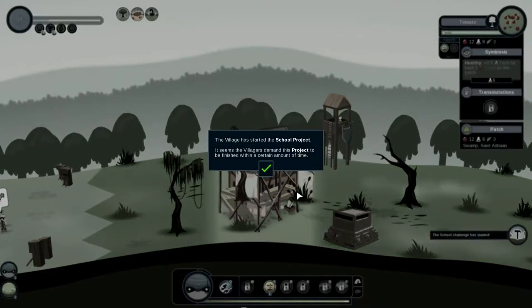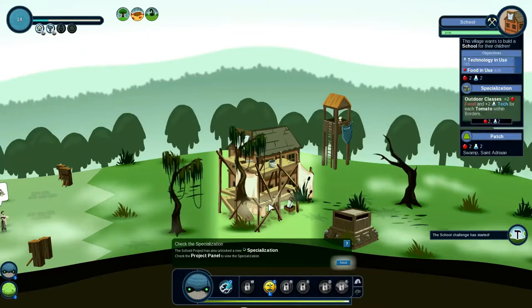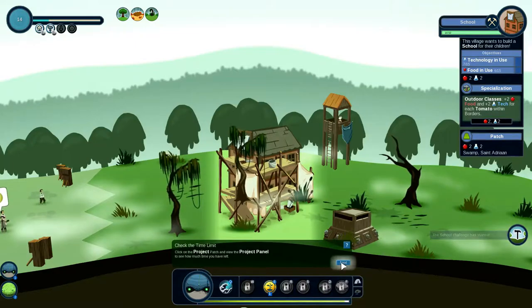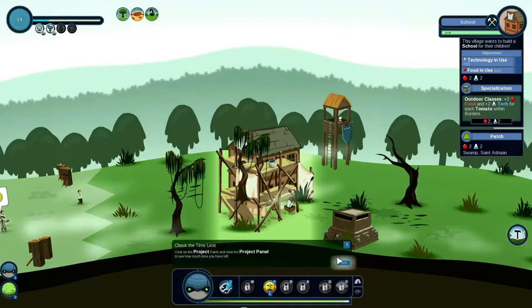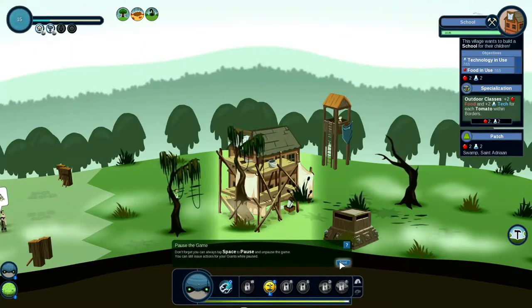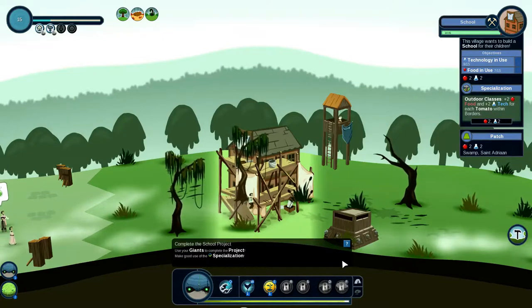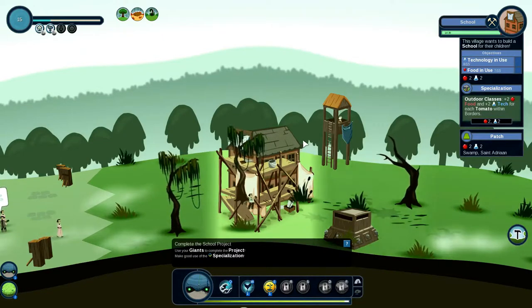They just build stuff automatically — they just started the school project! It's a magic project to be finished within a certain amount of time, oh it's so demanding. Click on the project patch and view the project panel. Don't forget you can always tap Space. Use giants to complete the project — make good use of the specialization. Alright, gotta pause.